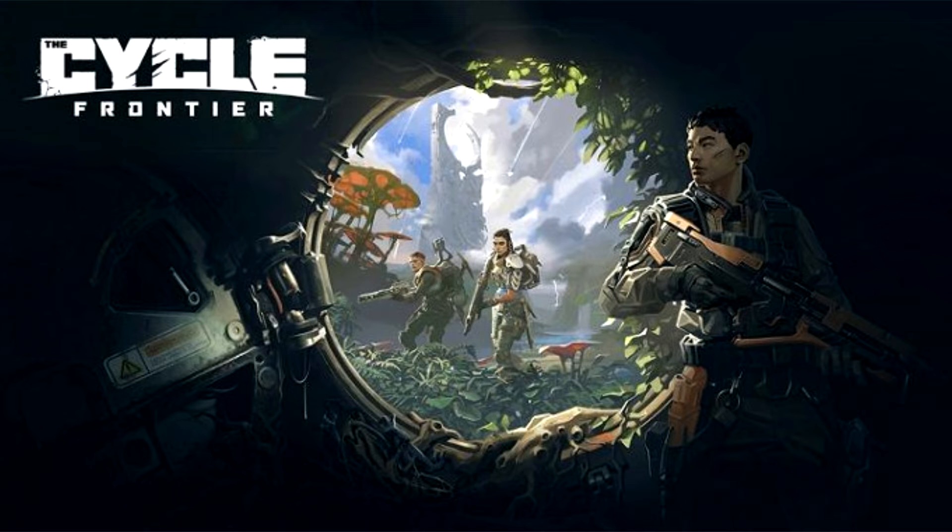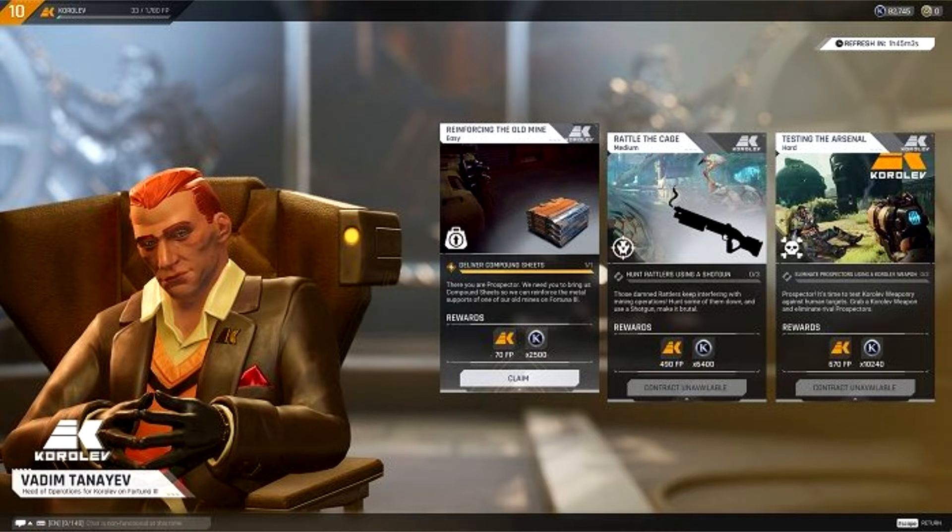The Cycle: Frontier is preparing for the second phase of beta testing, and the details of the event are already known. Developers from Yager studio reported that the first stage of closed beta testing of the network first-person shooter The Cycle: Frontier will take place on PC in the period from March 10th to March 28th. The authors call their brainchild a unique blend of PvP and cooperative play in an extraordinary sci-fi world where your every action has serious consequences.